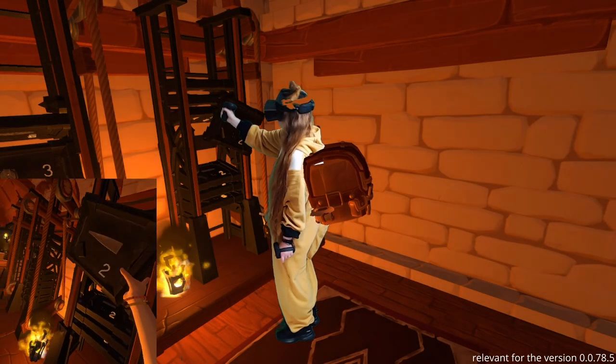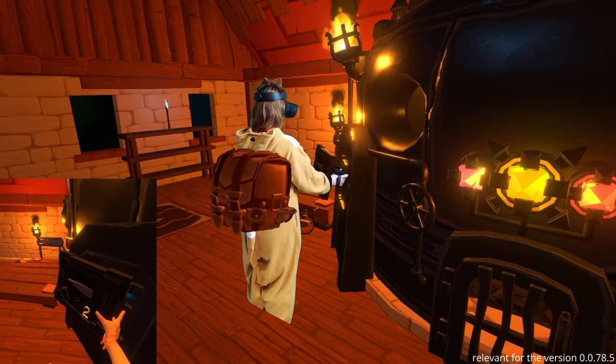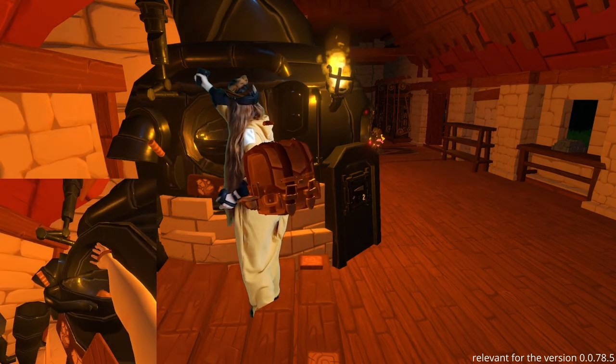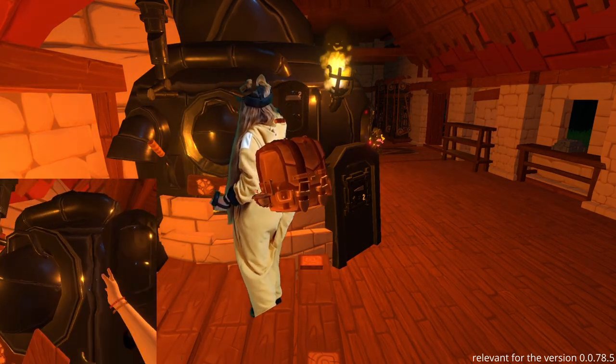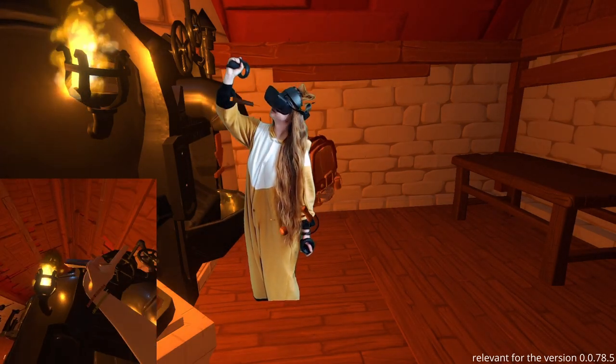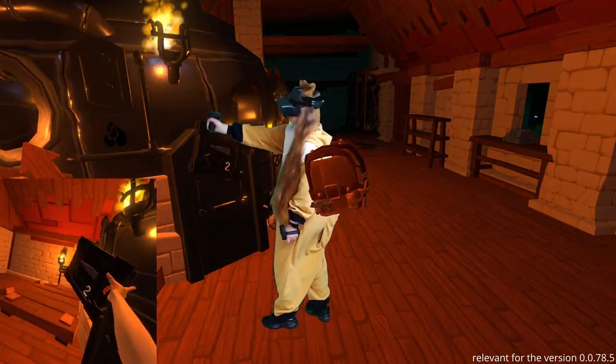Now let's take the blacksmith mold we need. We place it on the smeltery, take our ingots, put them in, close and wait. Ta-da! The chisel head is ready. Now we need to forge it. Don't leave the mess — put the mold back.